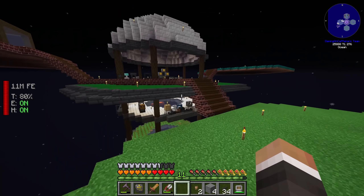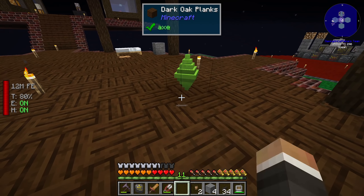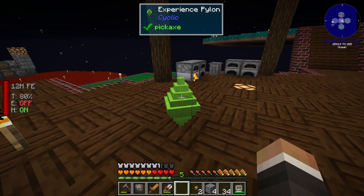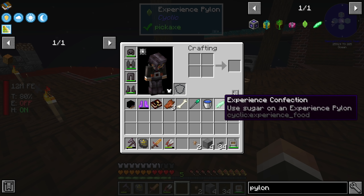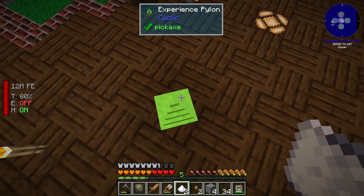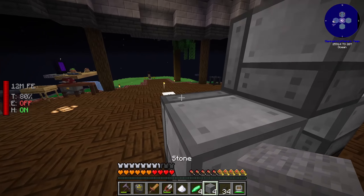The experience pylon by default collects XP orbs nearby, but it also says players above, so if we just put this down and stand on top of it — it does work. If you press shift whilst on top, it begins to suck the experience out of you. Now we can take some sugar, right-click it onto the experience pylon, and we get an experience confection. It looks like it used one bucket worth of experience to get that. We're going to need a few of these, so I'll dump basically all of my experience into this pylon, which gets us four experience confections.